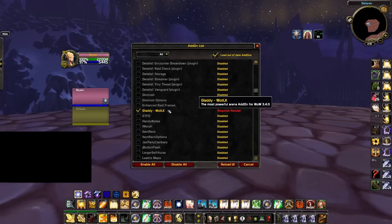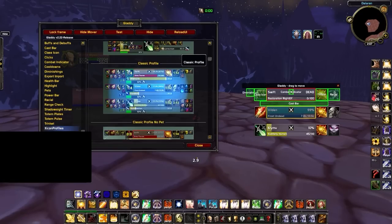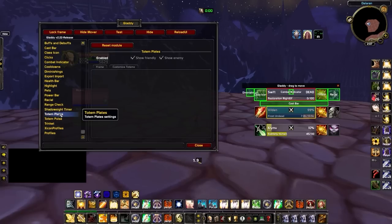The next one is Gladi. This addon is essential as it provides a ton of information that the default arena frames don't have, including diminishing returns, trinket cooldowns, and racial cooldowns. We suggest selecting one of the included xIcon profiles — we've chosen the Classic profile, which closely mirrors the addon most retail players are familiar with: Gladius. Disable the Buffs and Debuffs module and the Cooldowns module since you'll be using OmniBar for that, and center your arena frames to the right side of your screen.